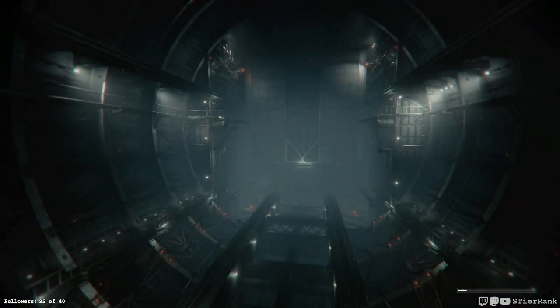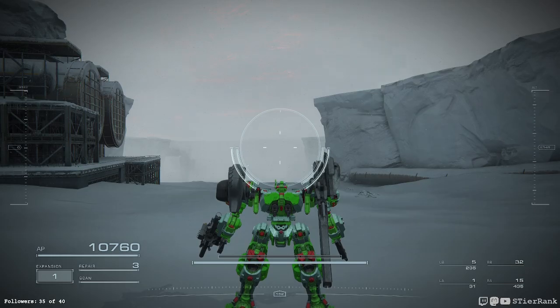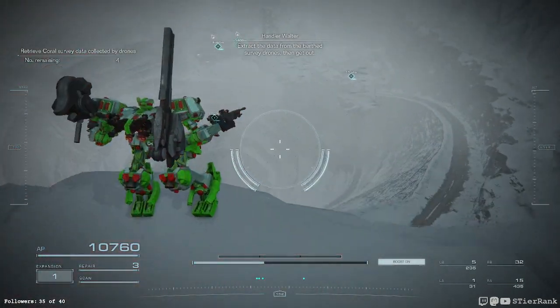621. These aren't very nimble in the air, but they do get up in the air quickly. Boost is okay on the ground. Commence mission — extract the data from the birth survey drones and get out.